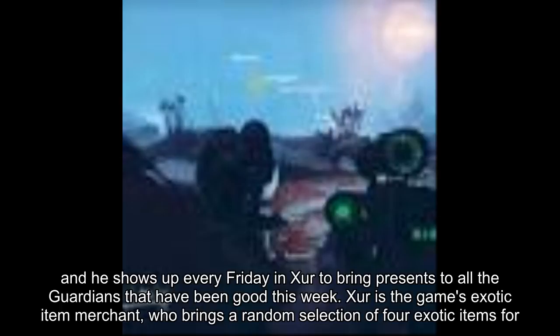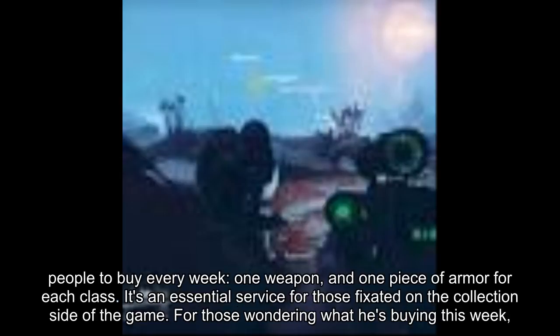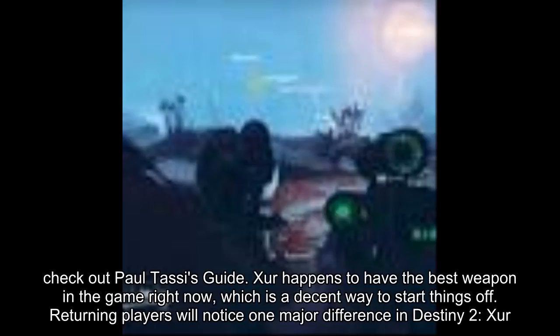Xur is the game's exotic item merchant, who brings a random selection of four exotic items for people to buy every week — one weapon and one piece of armor for each class. It's an essential service for those fixated on the collection side of the game. For those wondering what he's buying this week, check out Paul Tassi's guide.